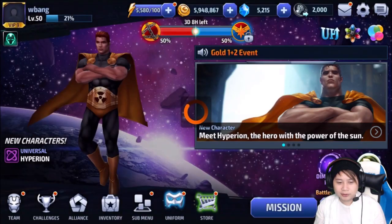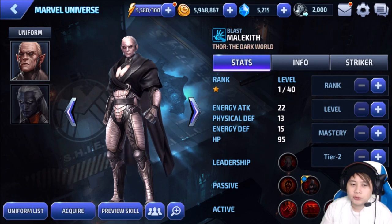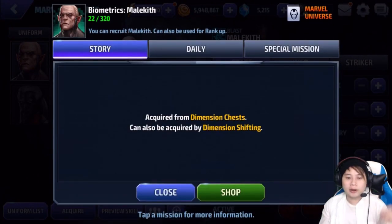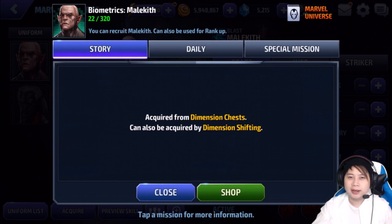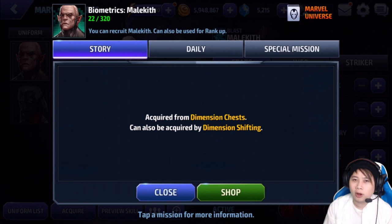Let's get back out of there. I was trying to keep it under four minutes but it looks like we're going to go over, so we'll keep it under five minutes. Here's Malekith — he is a Blast-type character. Thor Dark World and the all-new, all-different version are what we're looking at. To acquire Malekith and get his biometrics, you need to go into the dimension chest or buy dimension shifting. That is Marvel Future Fight — the all-new, all-different Malekith. If you haven't liked the video, please hit the like button and subscribe to the channel if you're new. We'll be back in the next video on Marvel Future Fight.